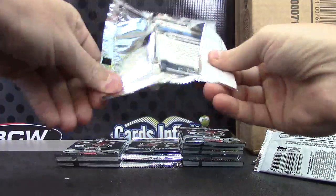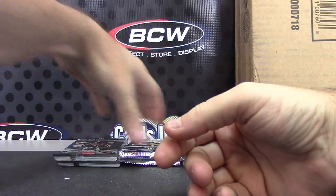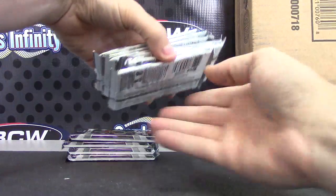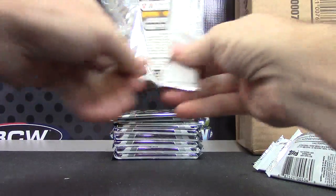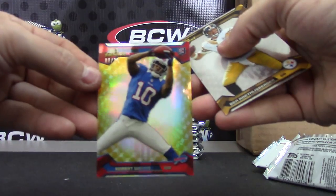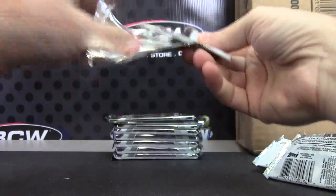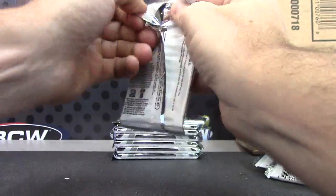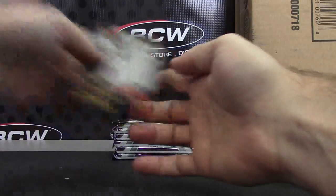EJ Manuel refractor. And there's another gold - Robert Woods, 9 of 75, just missing his jersey number. Nice. Randall Cobb refractor.